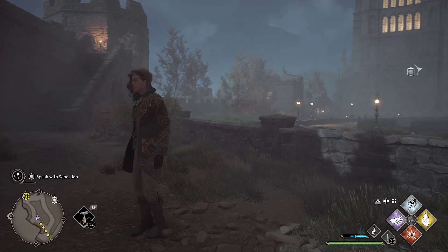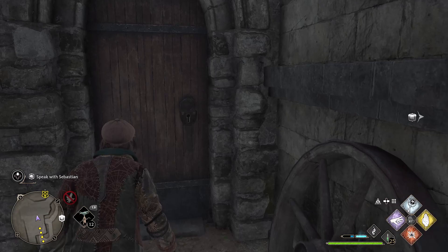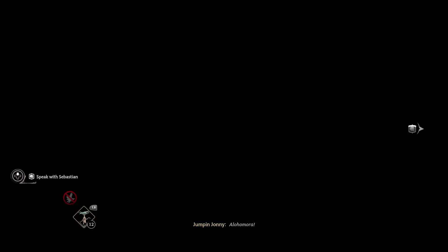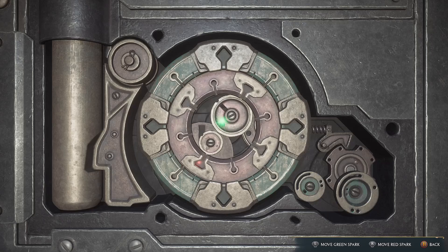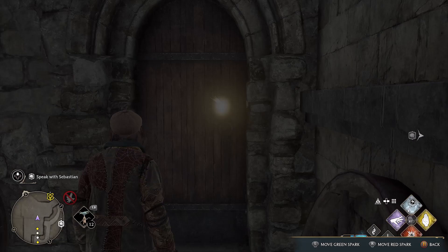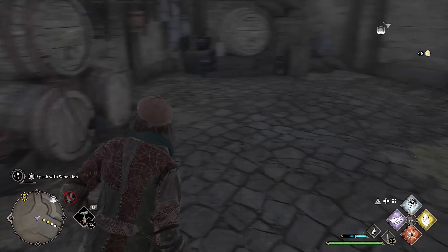You go through a stable door that's on the right hand side to the main entrance to Hogwarts. Unlock the door and use Lumos to reveal the location of the Moth.